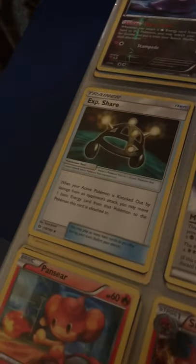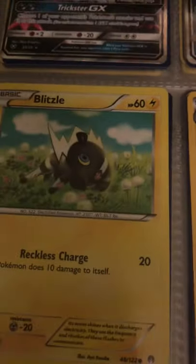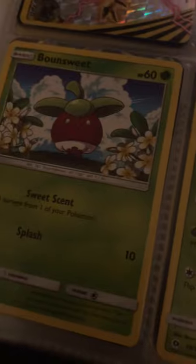I've got Goomy and its second evolution but not Goodra. Got Flying Pikachu. More energy cards, Kangaskhan, Greedy Dice, Pansage, Pansear. Got Zygarde, the GX form, and a full art — I wish I had the rainbow rare form. I don't even know how to pronounce that Pokemon's name. I've got Swirlix and its evolution line.